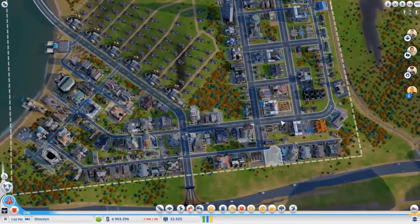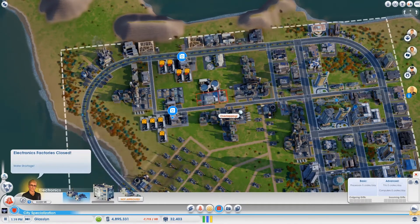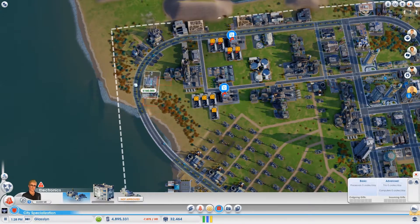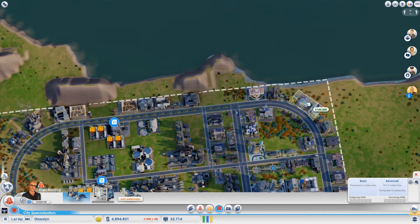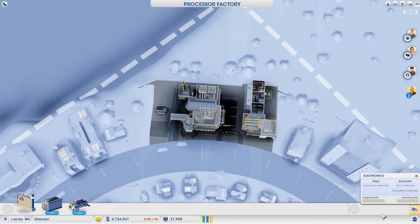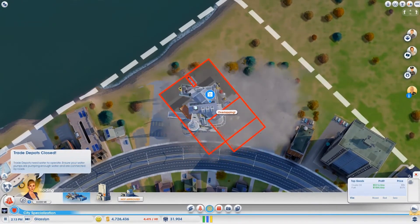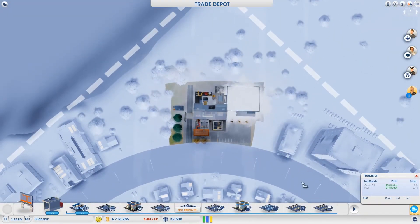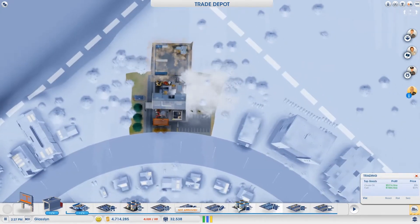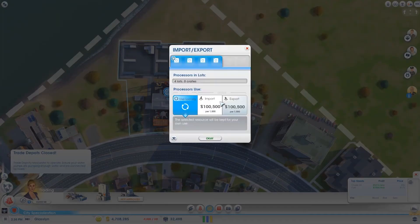Processor storage is full — that's what I forgot to do: add a trade depot for the processors to export those. I'll put it there. That's not what I wanted — okay, that's what I wanted. So we'll go ahead and put in one, two, three, four processor storage units and export that.